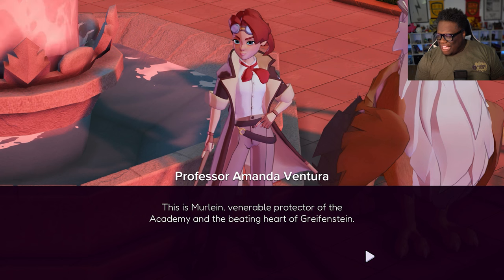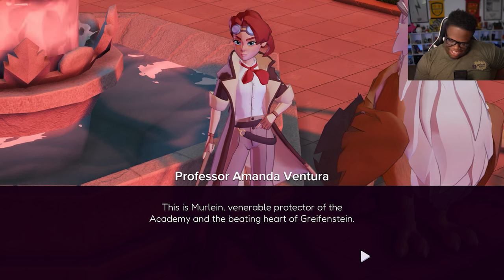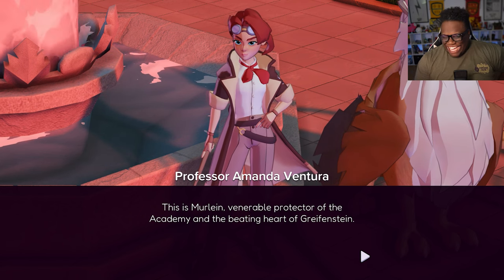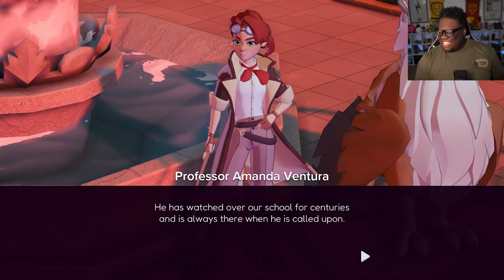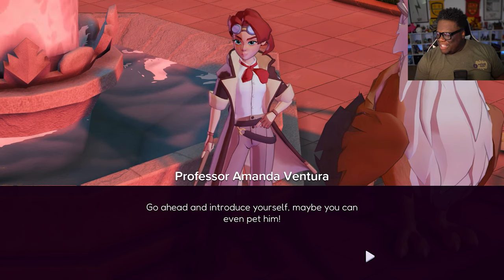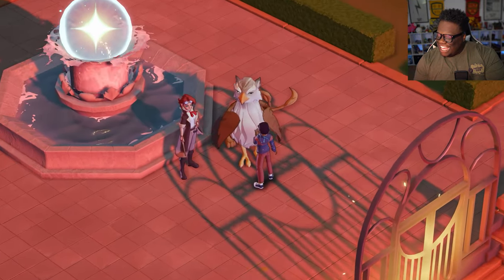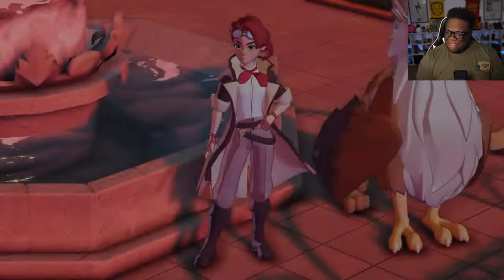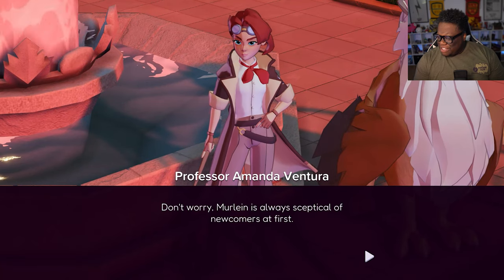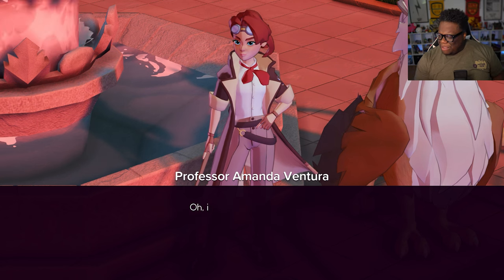Venerable Protector of the Academy and the Beating Heart of Gryffinstein — he has watched over our students for centuries and is always there when he is called upon. Go ahead and introduce yourself, maybe you can even pet him. He ain't feeling me, dude's not even looking at me. Don't worry — Merlin's always skeptical of newcomers at first. Once the two of you get to know each other, he will become more trusting.